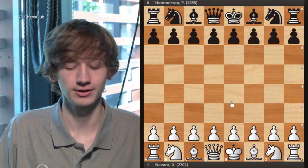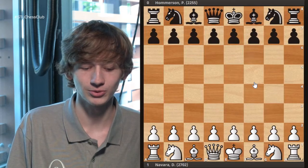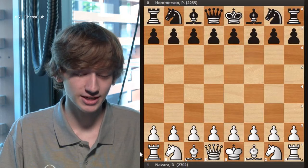So are you guys familiar with the IQP? Basically, it's just an isolated pawn that's in front of the queen — the D pawn. We're going to be looking at positions from the side with the isolated pawn today, seeing what some common plans are and trying to delve a little bit deeper into the specifics of it, because you've probably heard some rules already about it.